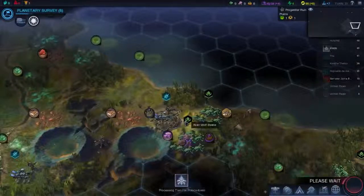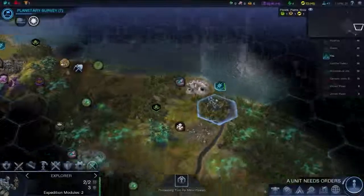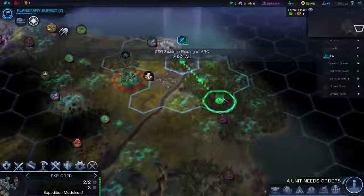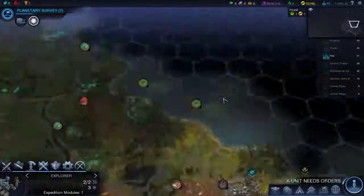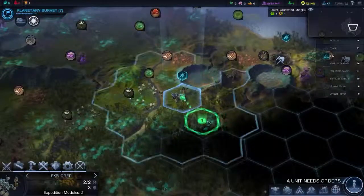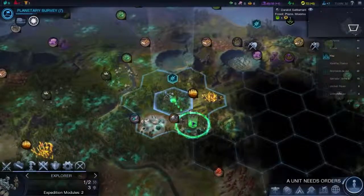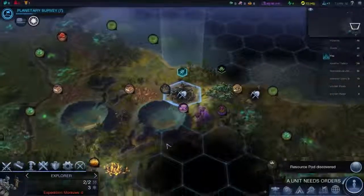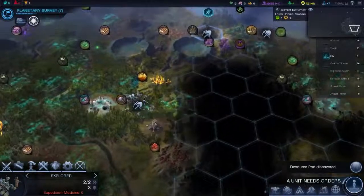Let's end the turn. You're not being attacked, that's good. You can go over here, you can go up this way — might be connected. You can go down here and get this derelict settlement. It is on miasma so it's going to take damage while he's there.